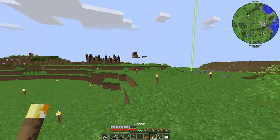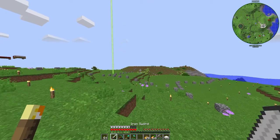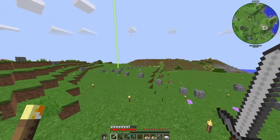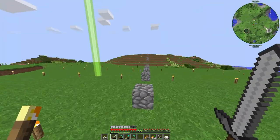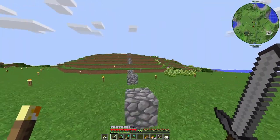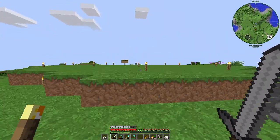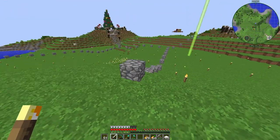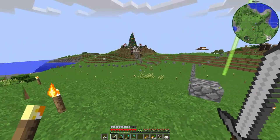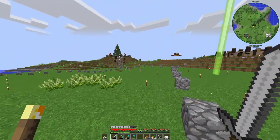I have this grappling hook — thank you to Rain Man 11 for that. So this is our spawn, and if you watch my streams on Twitch you know what this looks like. Up here is the main part of spawn. Cobblestone equals roads — that was my sign — so cobblestone is going to be where the roads go. Let's talk about what's going on here.